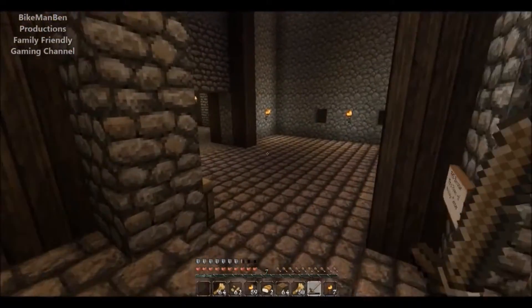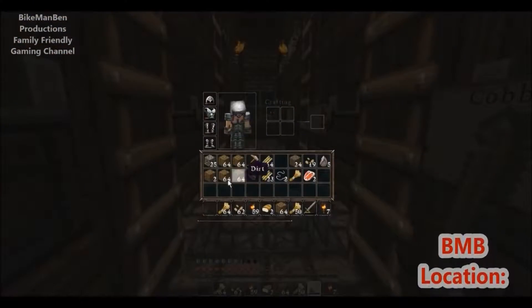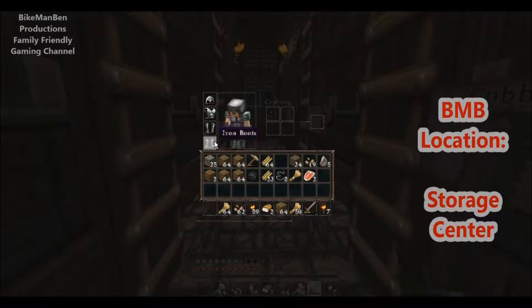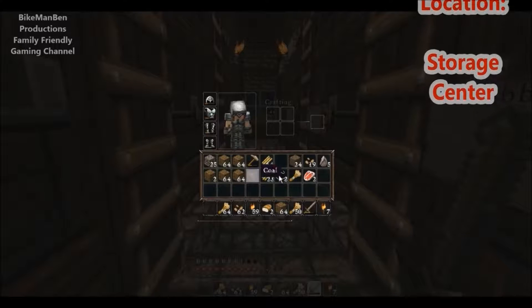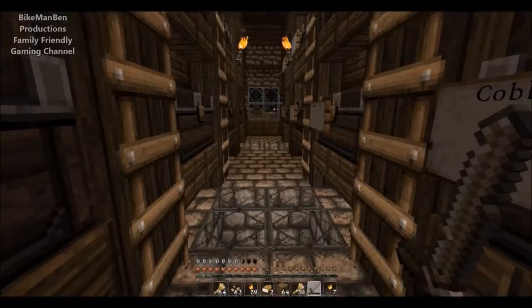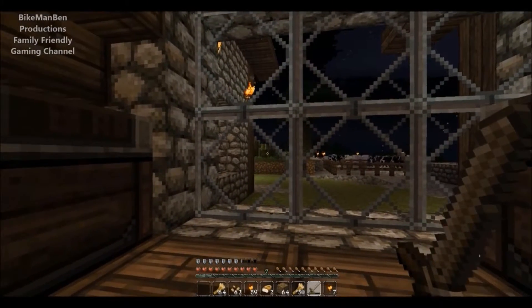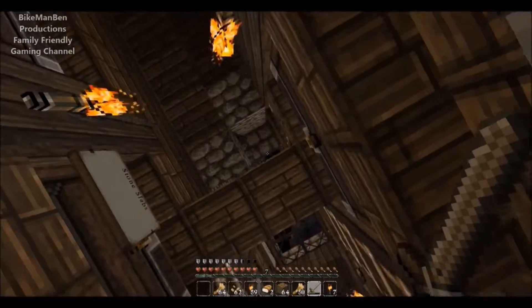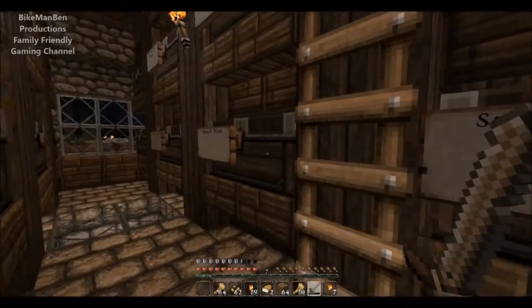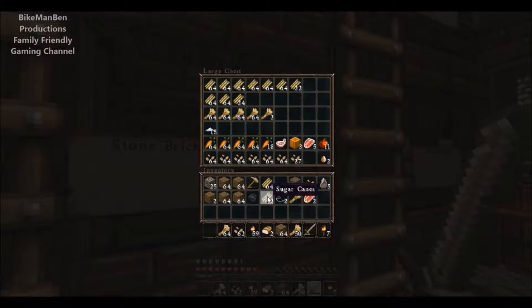We need to get to the top, but first let me put this stuff away. My armor's pretty damaged, we'll need to fix that, probably next episode. As you can see I have weeds and seeds and sugar cane because I just harvested those. If we look out this cute little window you can see it's already starting to grow back pretty fast. Let's get to the storage facility.